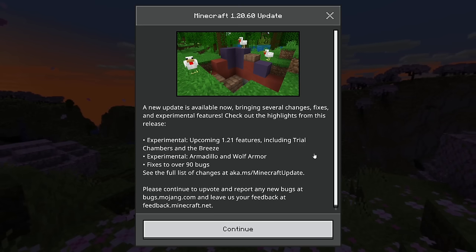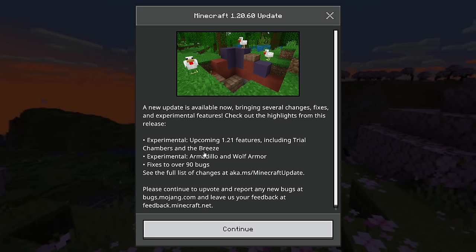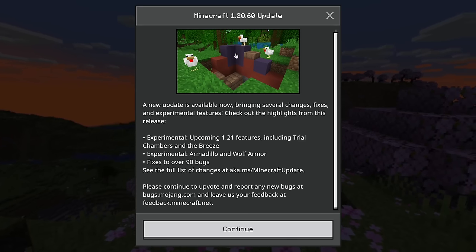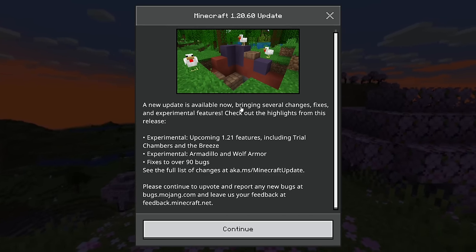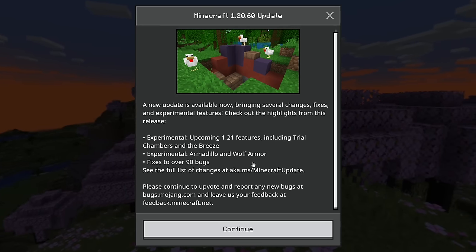I just loaded in and I was like, what on earth am I gonna do today? I already know. We have trial chambers and the breeze! What is this? Why is there trail ruins showing here? Maybe it's fixes to that — maybe there isn't a 30-block gap in between structures? Armadillos and wolf armor. Oh my god, let's get started.